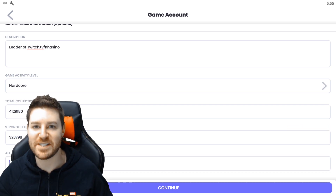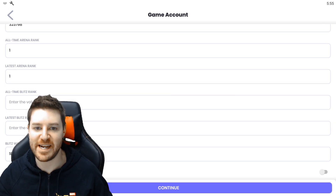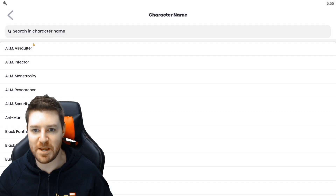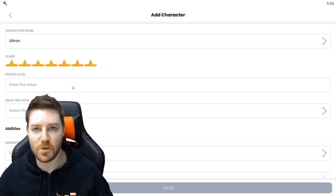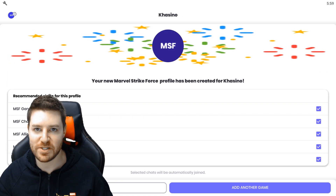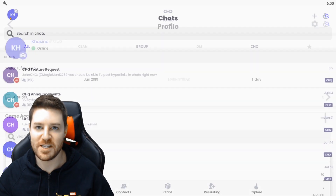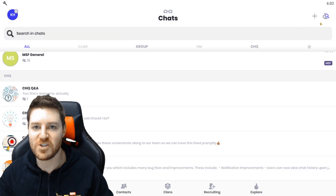Because this app is designed to integrate with Marvel Strike Force, it will do a lot for you automatically, like create general, leader, and announcement chats when you make an alliance, including chats for each strike team. You'll always be able to view someone's in-game name, you can flag yourself as looking for alliance or auto post recruiting chats if you're looking for members, and you'll even be able to see things like someone's total collection power and strongest team power just by looking at their profile. I'll put a link in the video description below for Clan HQ so you guys can be one of the first to check them out.